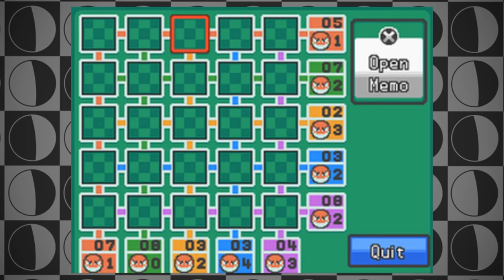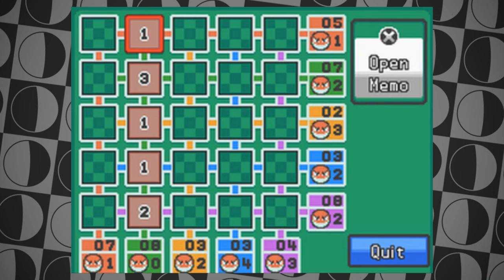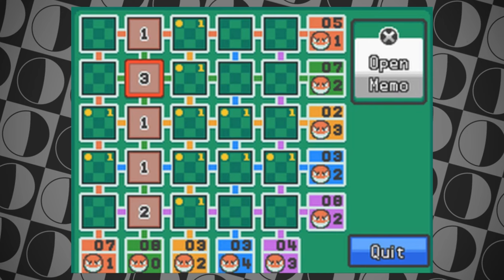Here I have a level 4 map that we're going to work out with the advanced method. To start, there is 1 row for rule 1 with 0 Voltorbs. Now, rows with 5 Voltorbs — there's none of those; you're not going to see that until the higher levels. Rule 3: any point values that add up to 5 — we've got 2 rows that do, and 1 column.